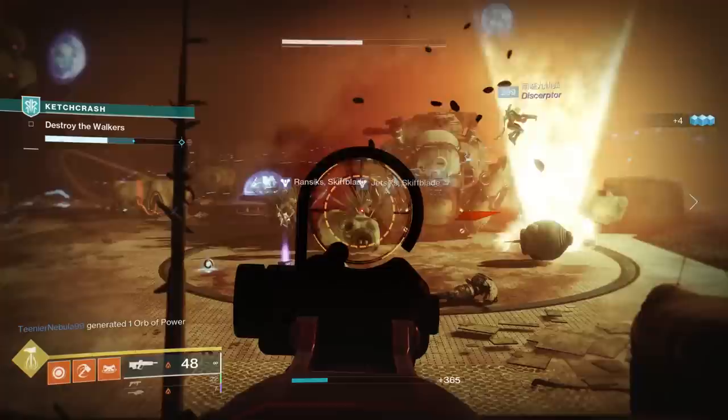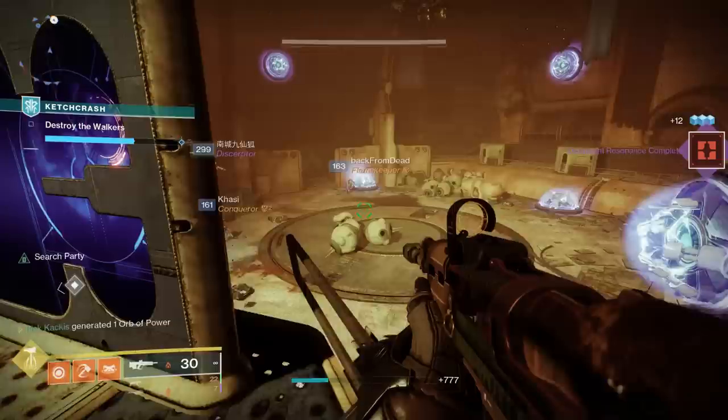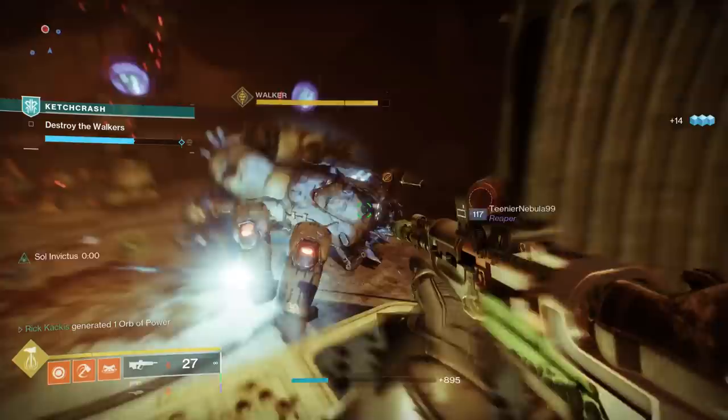These returning weapons have brand new perk pools, so they have all new god rolls available to grind. Specifically today, we're going to be looking at the Jurassic Green pulse rifle's PvE god roll — that is so good that for most players this is going to be one of, if not the best, solar PvE primary in the game.